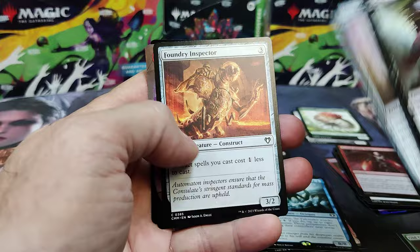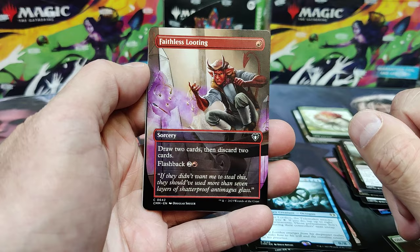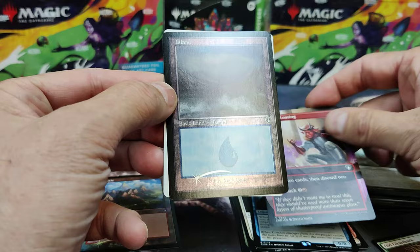Let's see what the back holds for us. Let's go through our Commons here. Foundry Inspector's great. So this stuff I can't keep on the shelf — people buying up these $0.50, $1 Commons. First time a lot of these have had Full Art treatment. They're just replacing all their Commander decks with these. The price point's so good.